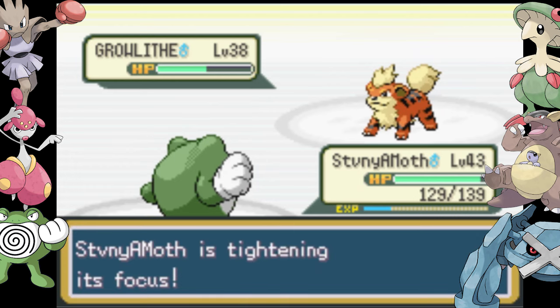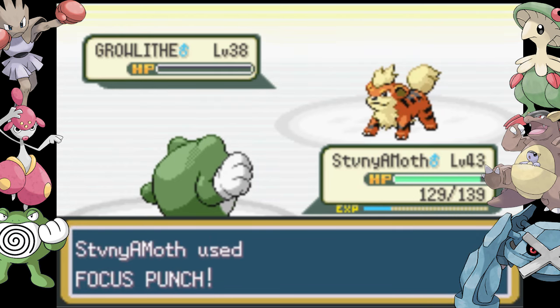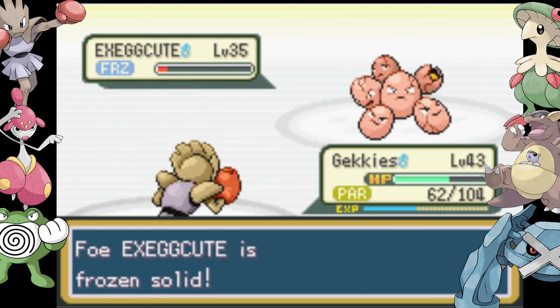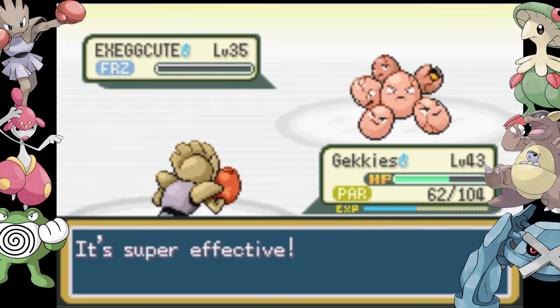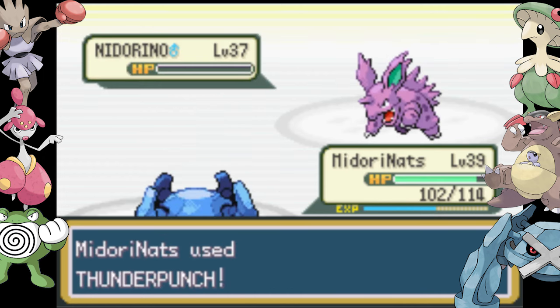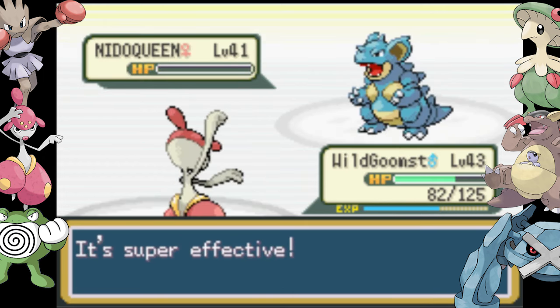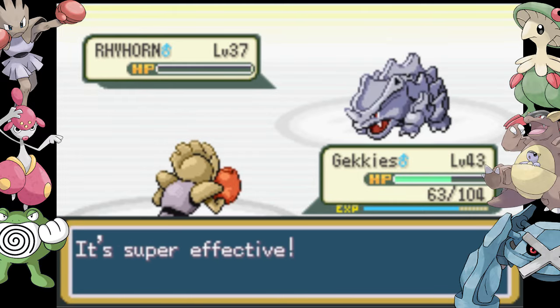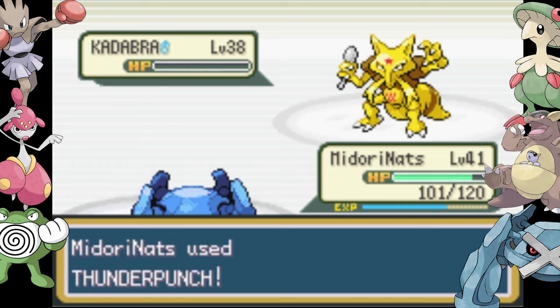I end my vacation by going into Silph Co., beating up a few Rocket Team members, and facing my rival who decided to do nothing about those Rocket Team members. I get off a nice Focus Punch and a nice crit on his Alakazam. I use Sky Uppercut on his Blastoise and face off against Boss Rocket, which goes much easier this time because I wasn't cocky about it.